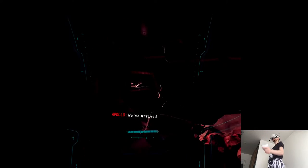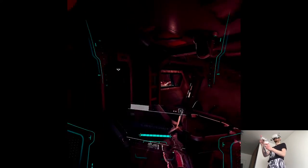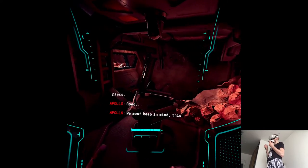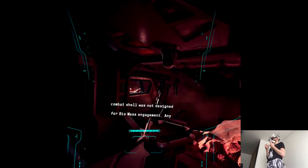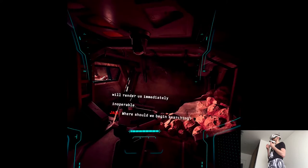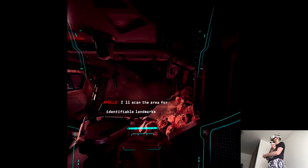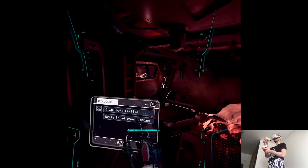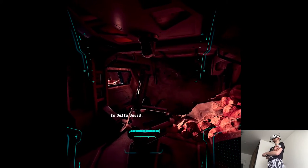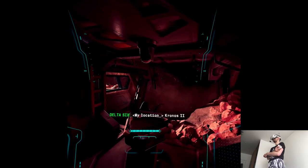We have arrived. What is your status? This shell appears to be in one piece. Good. We must keep in mind this combat shell was not designed for biomass engagement — any contact with the infestation will render us immediately inoperable. Where should we begin searching? I'll scan the area for identifiable landmarks. I recognize this ship — it belongs to Delta Squad. Kronos 2 wreckage.